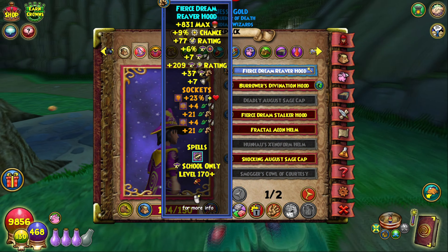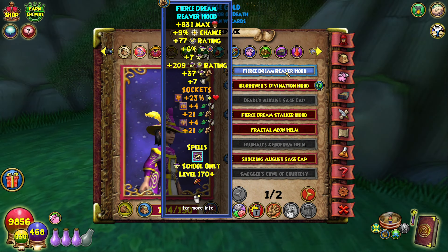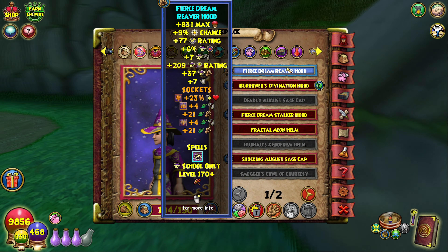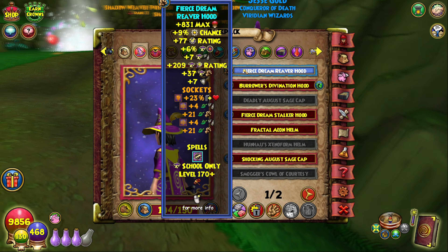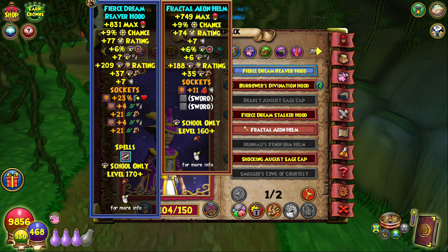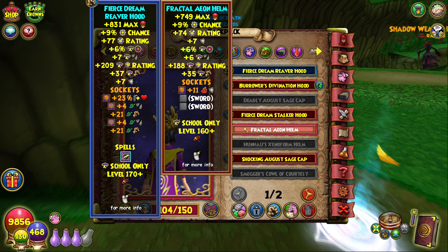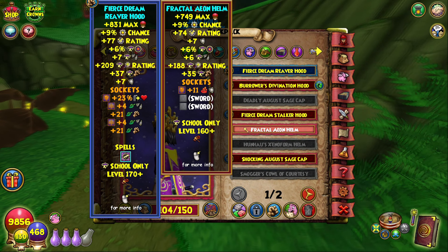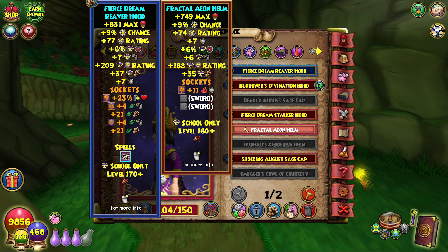First up is going to be the hat, and this, like the others, is the Fierce Dream Reaver Hood. This hat goes hard — 37 damage from the hat alone, 7 pierce, extra accuracy, health, pip chance, 200 crit, and a neat little Galvanic Field card. The Reaver Hat is definitely on top for Storm, and by a considerable margin. You need it to hit 55 pierce at max damage.